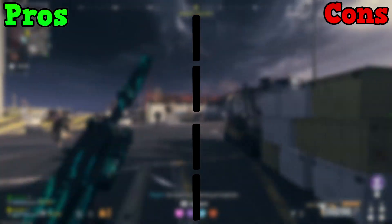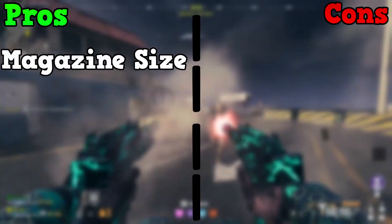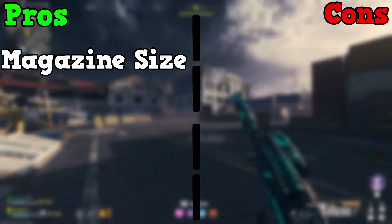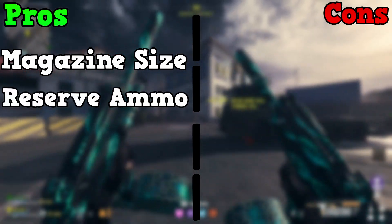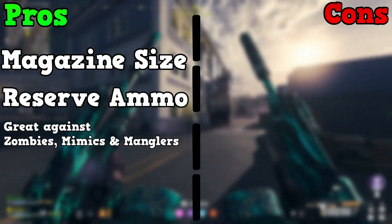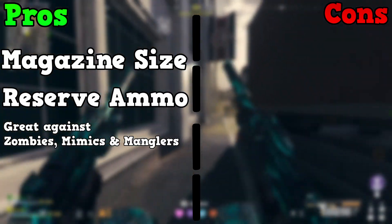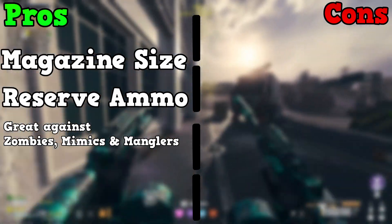Getting into the pros and cons of this loadout — the pros are that the gun has an extreme amount of ammo in each mag, which is 100. This then obviously becomes 200 when you pack-a-punch the gun, with a reserve of 800 ammo. The guns are also insanely good at mowing down hordes of zombies in any tier, providing that you've upgraded and pack-a-punched in each tier as you go. They're also great against mimics and manglers.